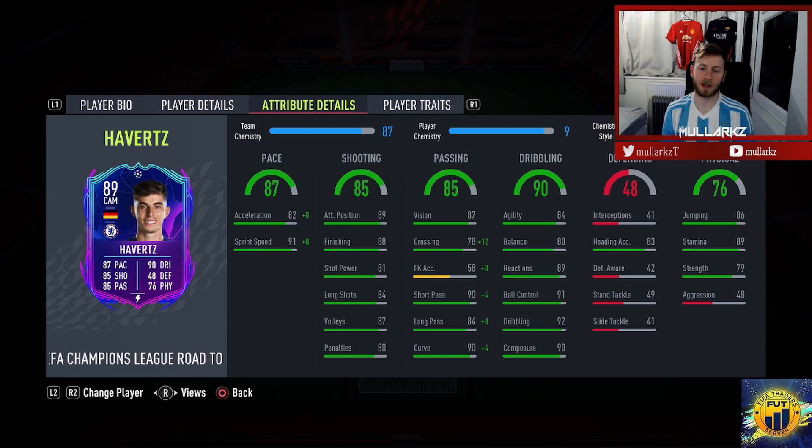A Hunter or a Catalyst are probably the two best chemistry styles to put on this card. With the Catalyst on he was still scoring finesse goals from ridiculous angles — left foot, right foot. For me he's in between a CAM and a striker. The problem is the 48 aggression — he just stands in the middle of the pitch and doesn't move. But if you can get the ball into him, his passing is very good, his shooting is very good. He's deadly in and around 25 yards from goal. With the Catalyst on he was going past van Dijk, Konate — some of the quickest center backs on the game — very easily.